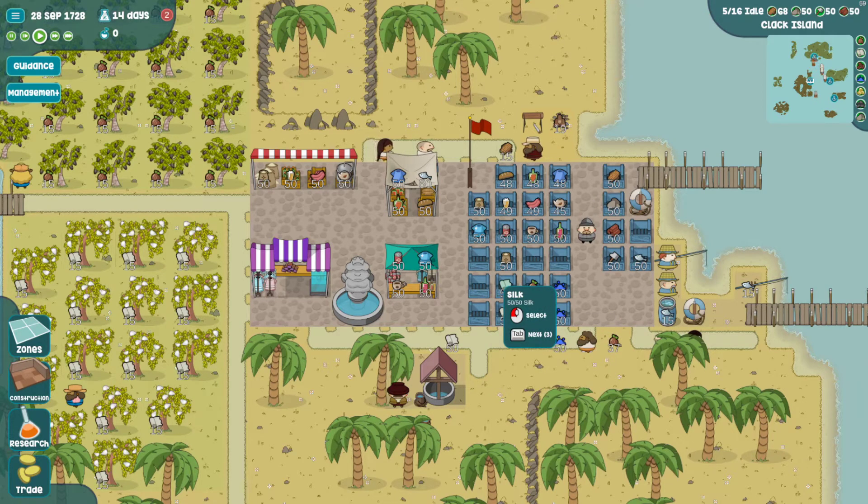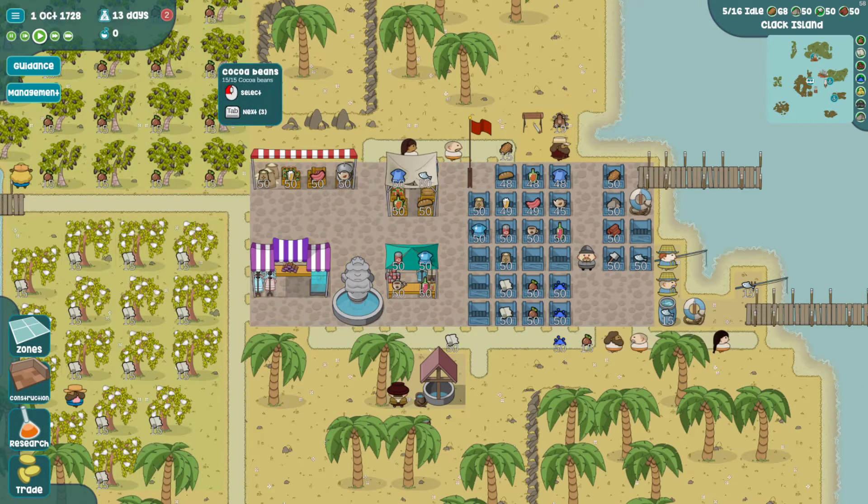Hey everybody, Funginex here, another episode of One More Island. We are trying to get tier four completed so we can get this lady off our back and stop her taking all our goods for taxes.